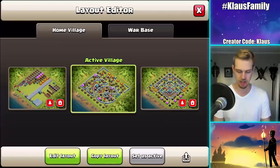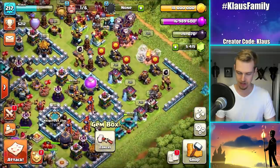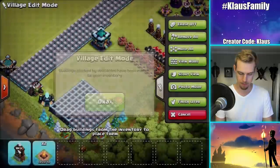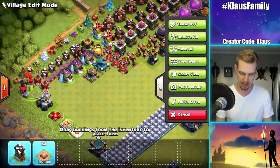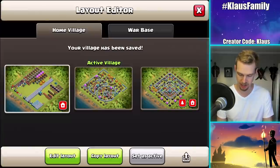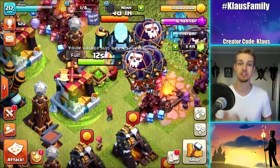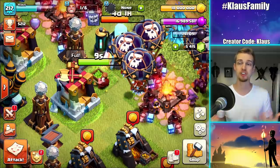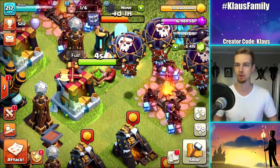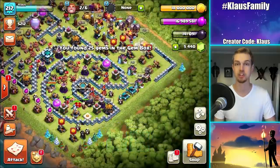Let's start off this video — first, let's take this gem box out of here since it's spawned in the middle of everything. Then I need to actually place the builder hut on this side. I'm gonna start three upgrades today: I've got to occupy two builders and then use a builder potion because my royal champion has too long to go.